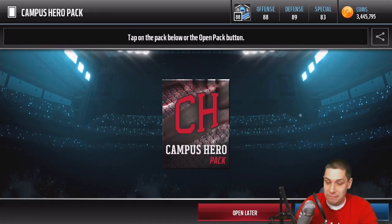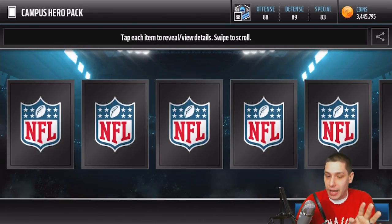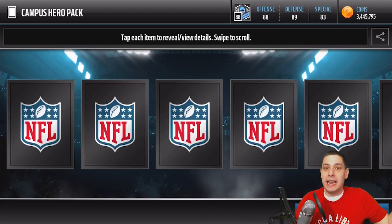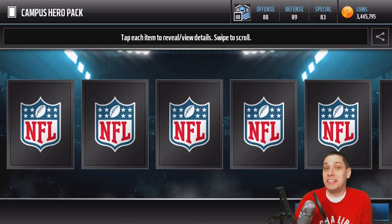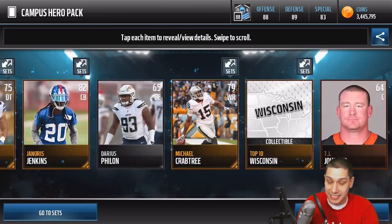We got a freaking 99 pull! Like, it's over! So far in two packs we pulled a 92 Combine card and then we got a 99. If you guys enjoyed this video — no, I'm just joking! We're going to continue to rip the rest of them, but holy shit, son!